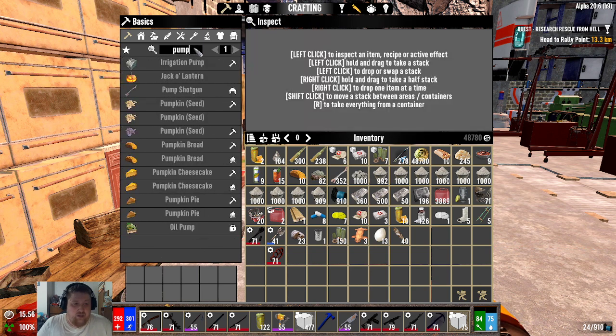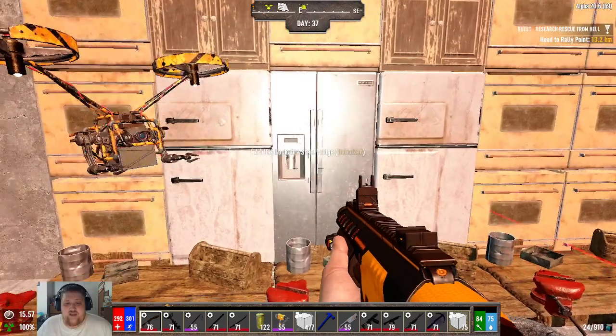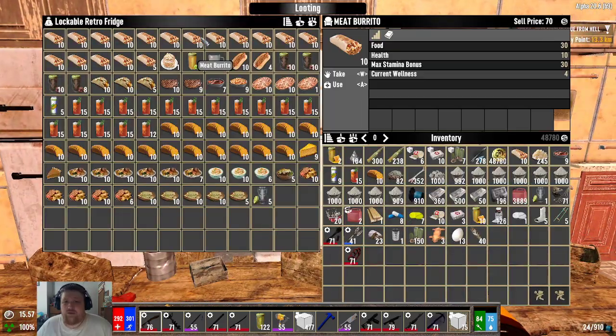The pumpkin bread is insanely cheap. It's a little more expensive in the fire, but there's not a lot of microcrafting. With burritos, for example, you have to make the dough — which is like three or four microcrafts — and then you have to make tomato juice, which is another long craft in the mortar and pestle. There are reasons to make other food because they give different buffs.